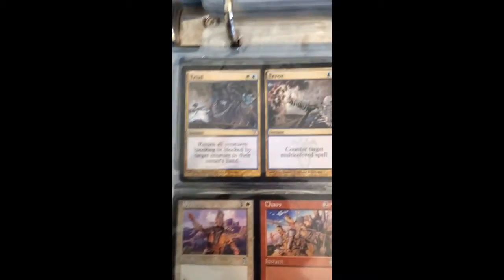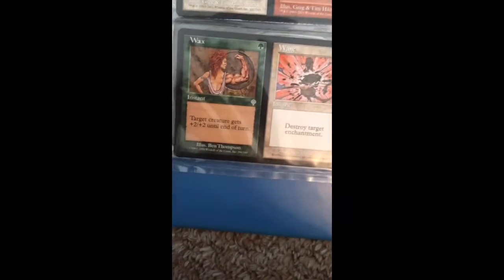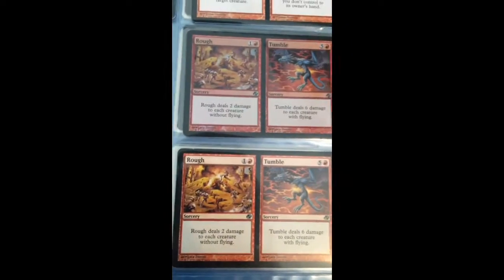And then we have these sort of double instants — two spells in one. We have Trial and Error, Order and Chaos, Wax and Wane, Dead and Gone — I actually have 2 more of those in one of my decks that I made — and Rough and Tumble. One of them is a holo, one of them is not.